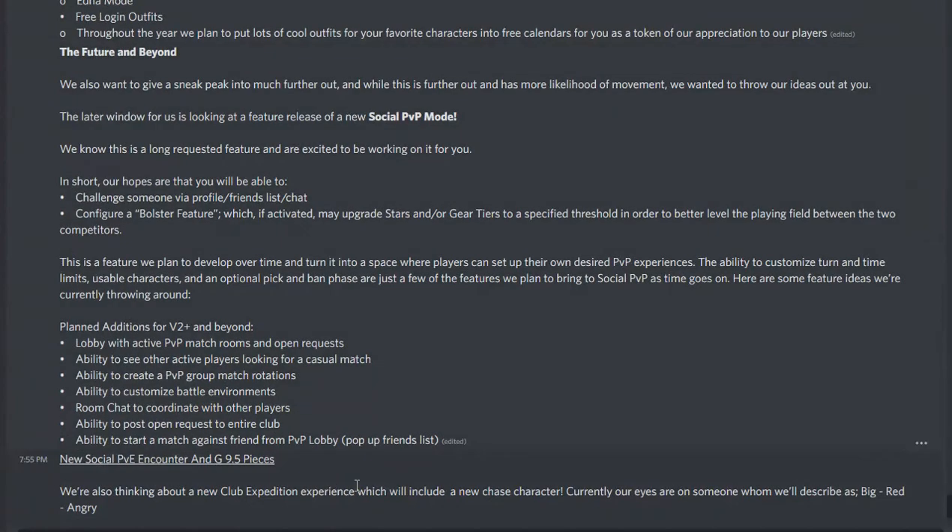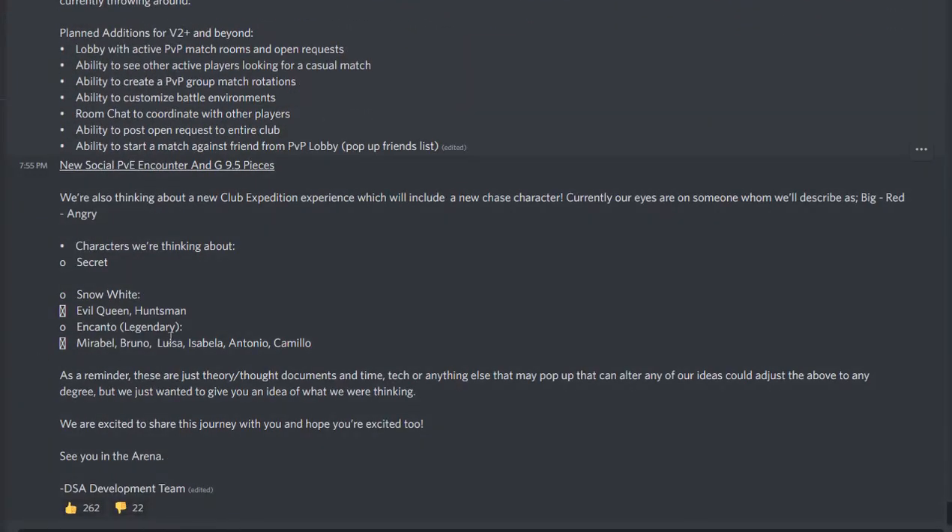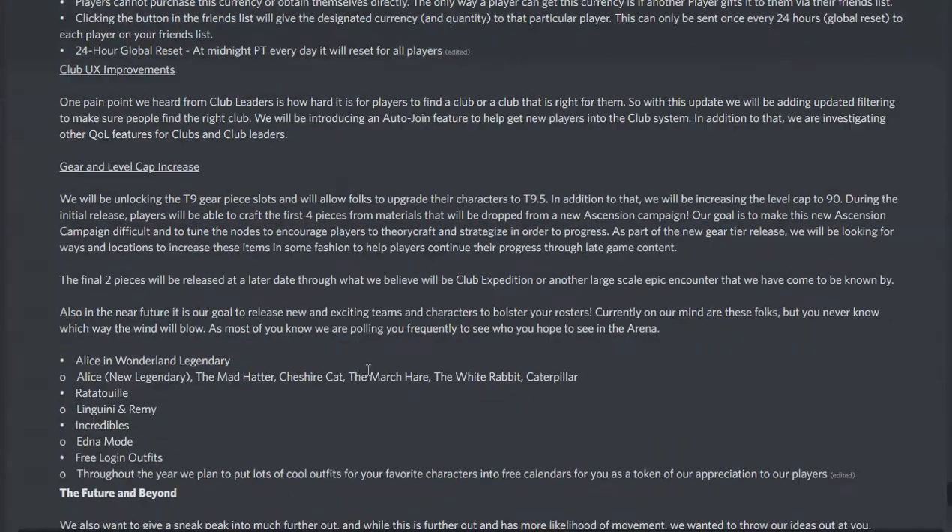Read into that what you want. I would say these Encanto characters are going to come around Christmas, and the Alice characters are probably going to come sooner. Alice is likely going to be the next legendary we get, probably before school starts — next six weeks-ish, maybe sooner actually. And then we'll see when the others come.